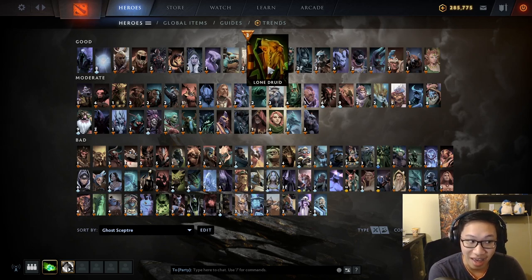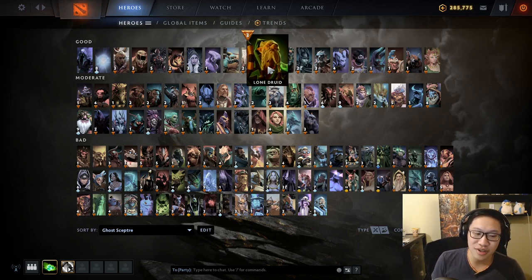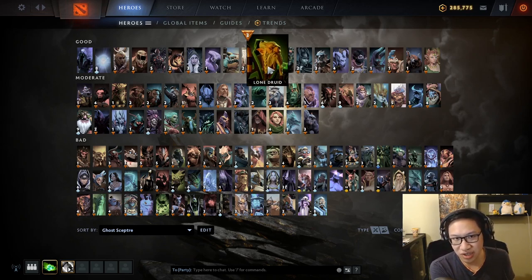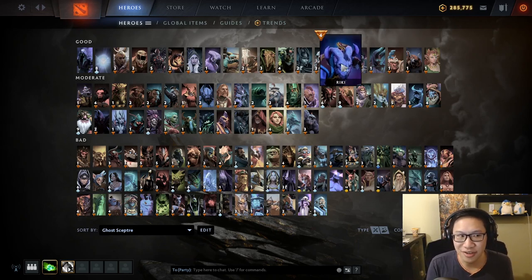Phantom Lancer: heavily right-click focused, rarely buys Nullifier. Riki: right-click focused. The reason I usually emphasize Force Staff for Riki is that you can save teammates and you can't cast spells in Smoke Screen. Even if you use Ghost Scepter in the Smoke Screen, he won't kill you during it — but once you walk out with very little duration left he'll probably just kill you after. With Force Staff the combo is usually Smoke Screen, Diffusal, jumping on top of you, and you Force Staff out of all of that. Ghost Scepter can still be good if there are other heroes killing you through physical damage — that's why it's game-dependent.